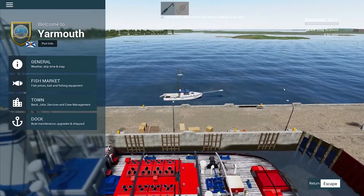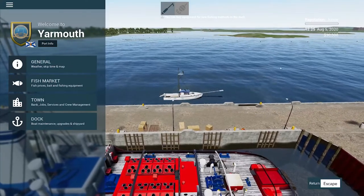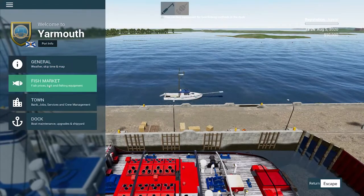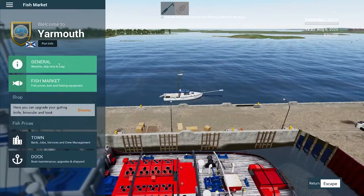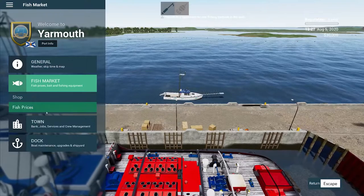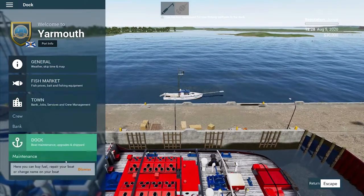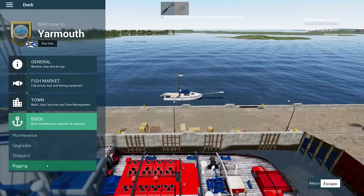All right, what's going on guys? We are here, back where we left off. We got our boat here. So typically what we want to do — we have $30,000. You're going to be making boatloads of money. You have all these different options here: you got your fish market, you can shop fish, you got your town, the bank, you can go to the bar, and you got your services. Don't forget your dock, your update, maintenance, shipyard, and rigging.